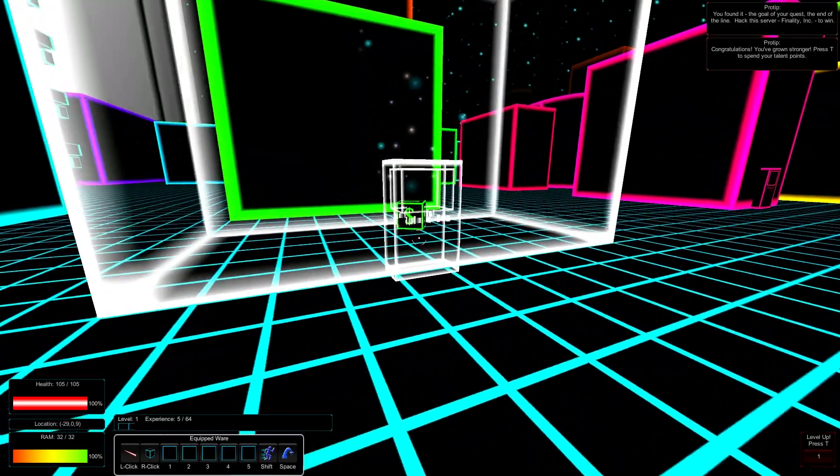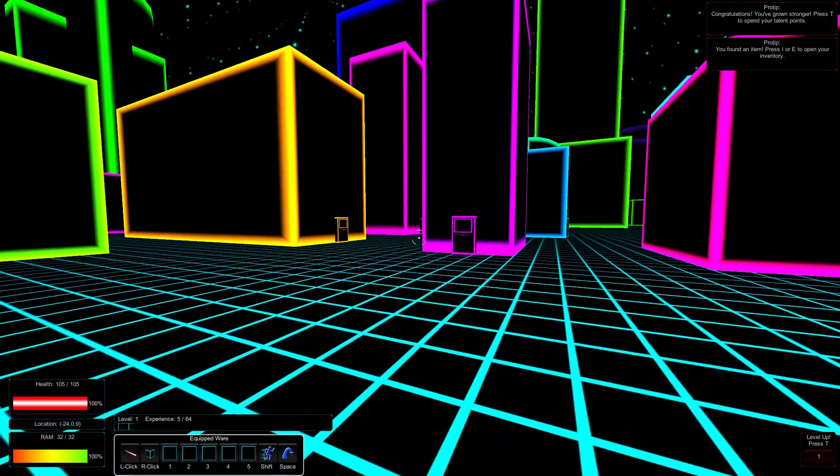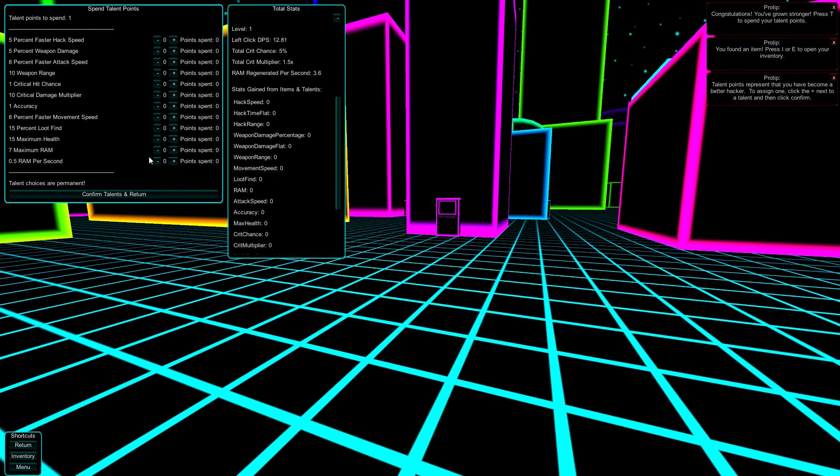We actually did level up, so this game does have levels. This game has levels and equipment. Let's level by pressing T on the keyboard. I don't know if this game has controller support — I haven't tried it. Frankly, I hate first-person shooters with a controller, so you might want to check into that. Here are the various things that you can upgrade: faster hack speed, weapon damage, critical chance — basically things you would expect to see. Let's go with increasing our maximum health.